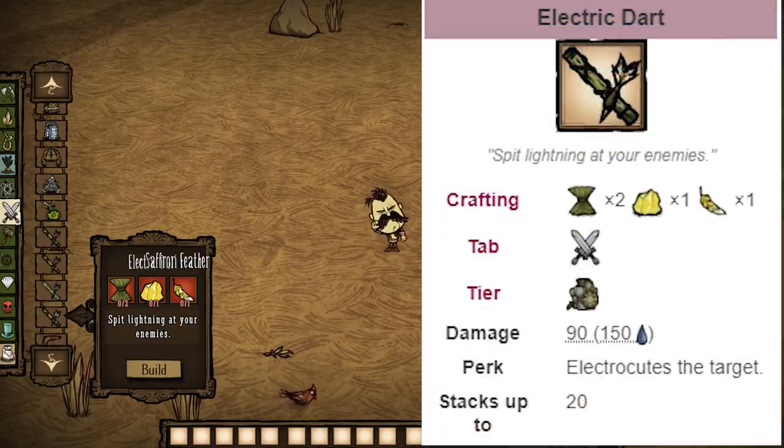Electric dart — saffron feathers are too much of a pain to get, and you can't farm gold nuggets in large quantities all at once, so there's really no point in using these over just blow darts in that very specific circumstance.